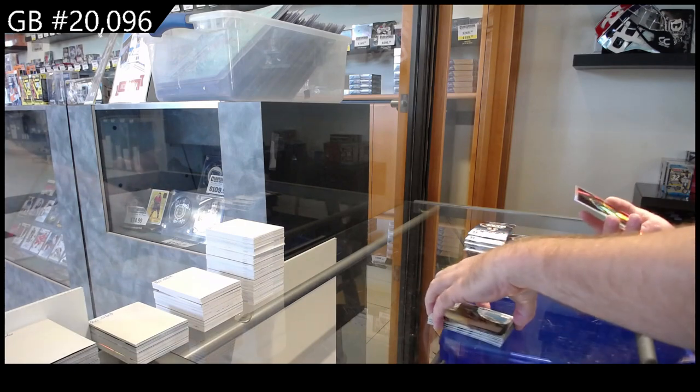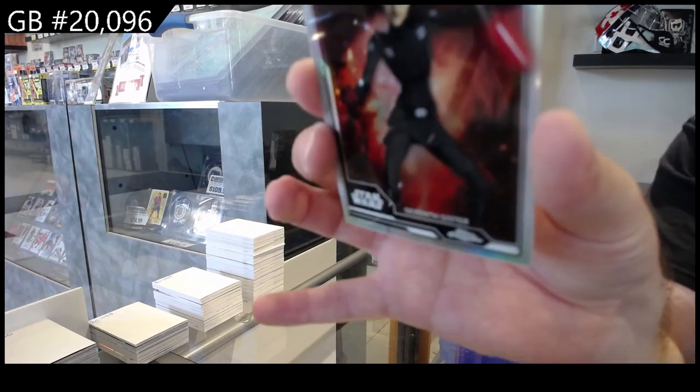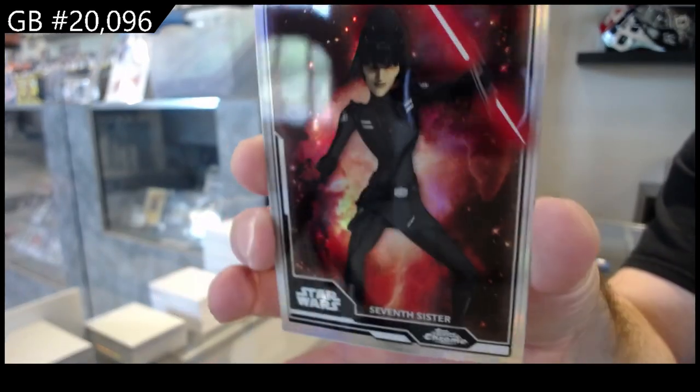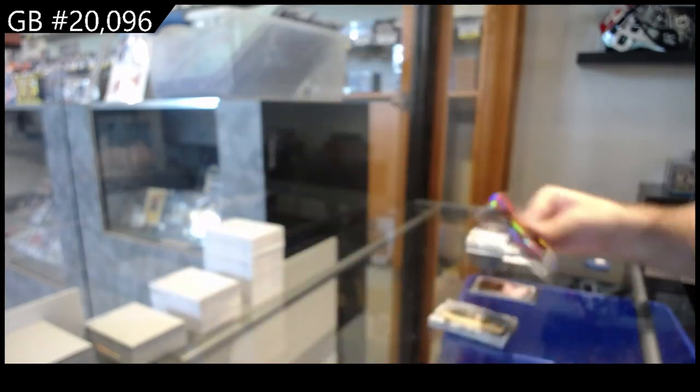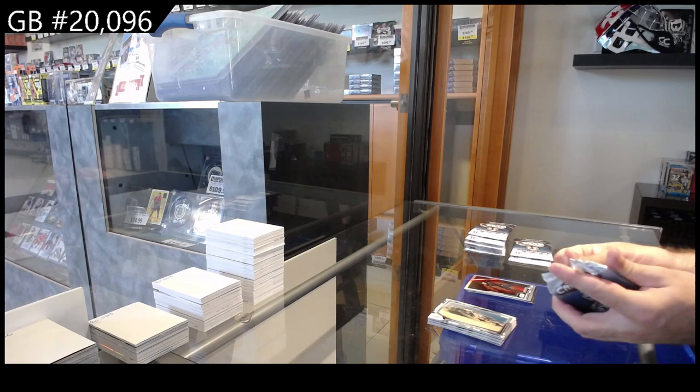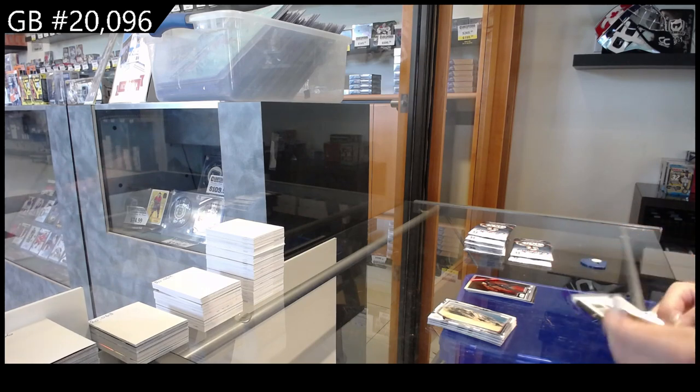We've got a Seventh Sister — not sure what subset that is, it says WL20. Two number-to-10 cards — that's gotta be super rare. There's definitely something very weird on the inside of this box. I can feel it.